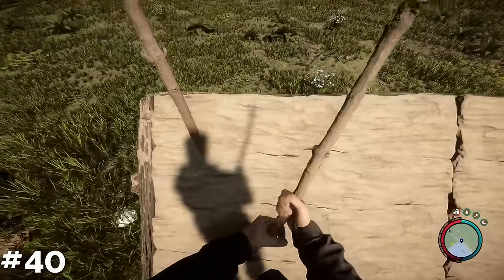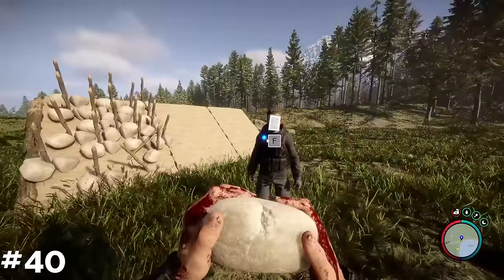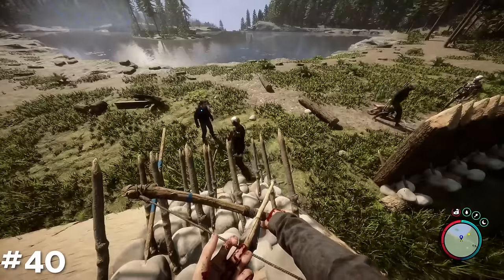Spike sticks can also be placed on ramps, making for not only a cooler looking defensive wall, but one that works pretty well too.